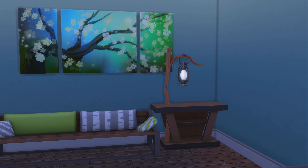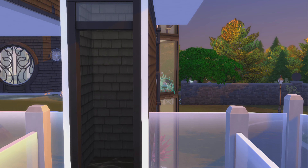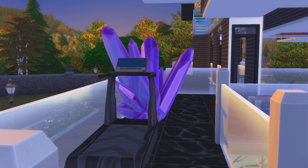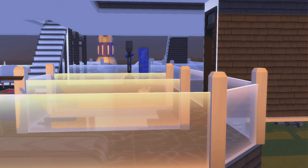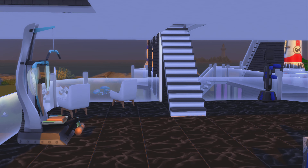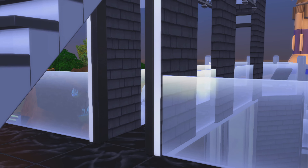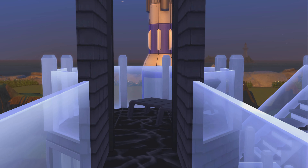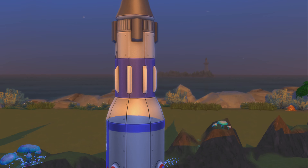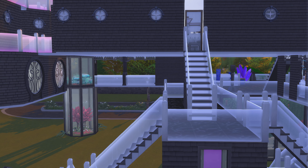Let's go upstairs and take a look at everything. Hopefully my camera doesn't mess up too much. We are going up four floors. I thought I'd make this little area a nice little workout area, and right behind here is a little spot to relax and watch the rockets take off. One thing that looks really cool is when you get all your Sims on here and take off on rockets all at the same time.